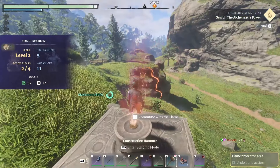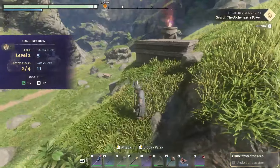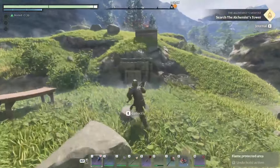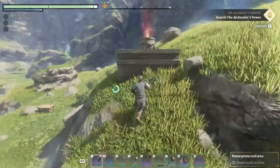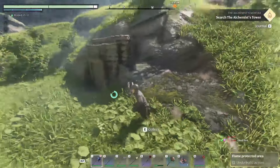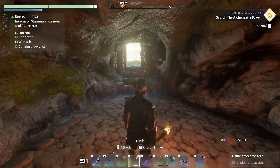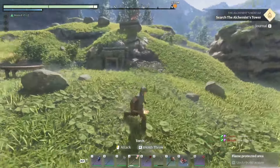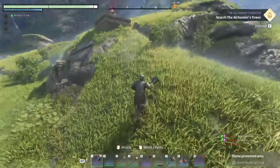I found a spot to make my hobbit hole. I'm level six, I didn't really get anything new, I just have all the people and I found this sick spot for the Shire. It took me like an hour to find this spot, and I was like, okay, this is the spot — it's perfect, right?